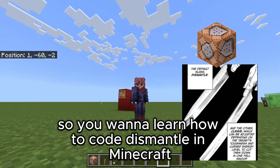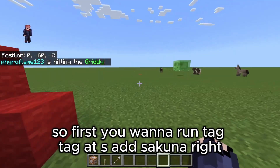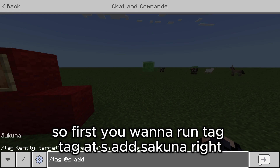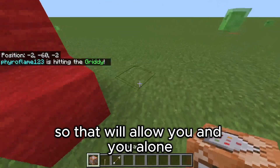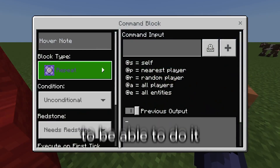So you want to learn how to code dismantle in Minecraft? I'm here to show you. First you want to run tag, tag at s, add sakuna. So that will allow you and you alone, or whoever else you want to tag sakuna, to be able to do it.